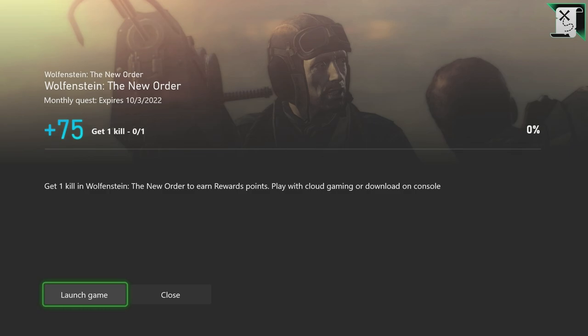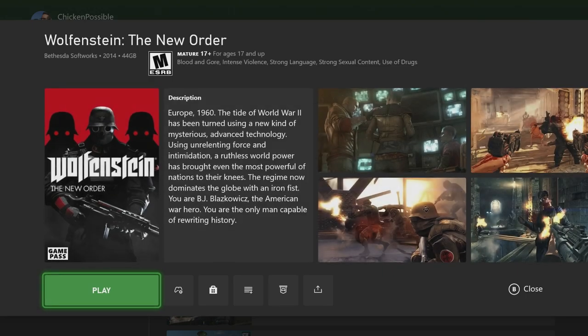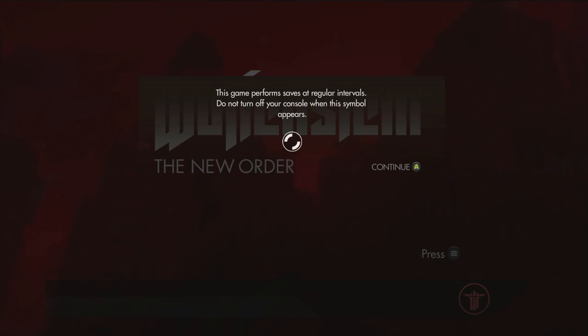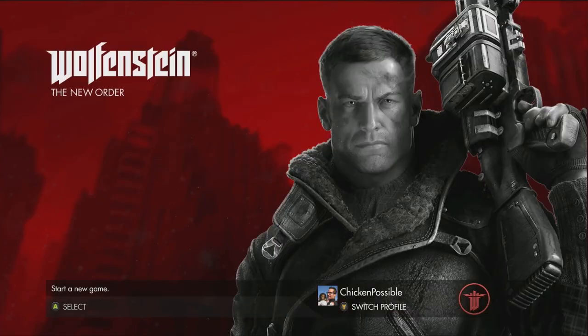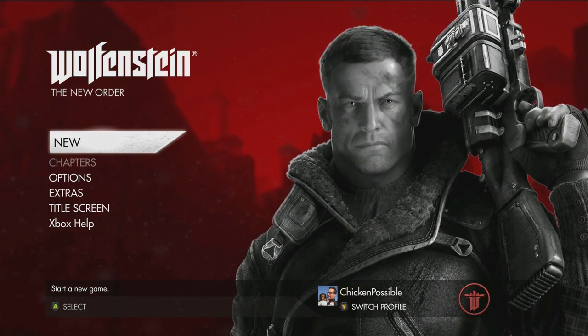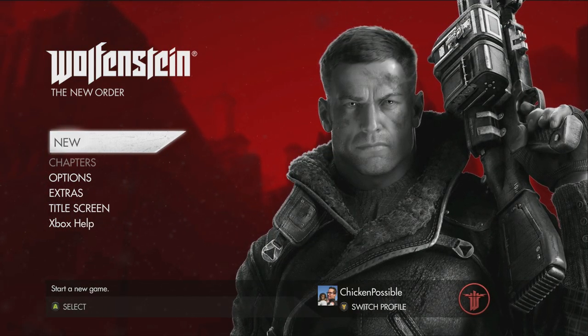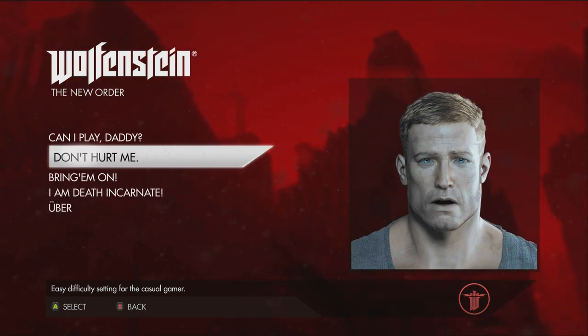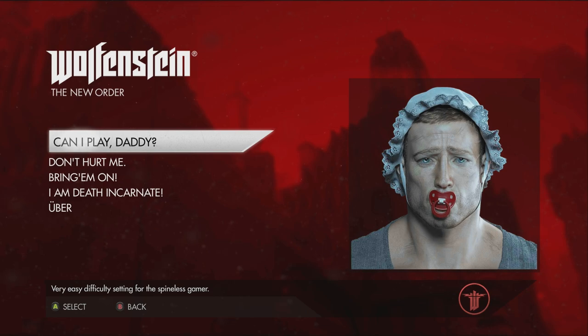I've got this downloaded on my Series S, so I'm just gonna go ahead and launch it from there. Press the menu button to get started, then press A to get past the autosave message. This will probably take you about 10 to 15 minutes to finish depending on how quickly you get through everything. Choose New, and I went up to the very easy difficulty, so feel free to play however you like — I always go with the easiest difficulty.